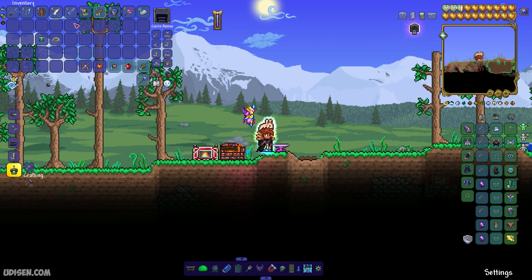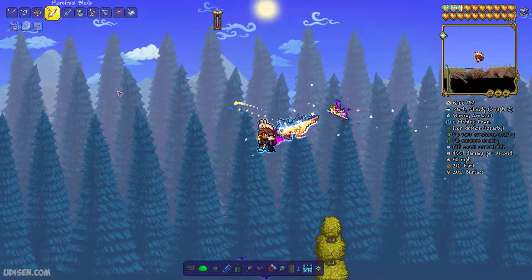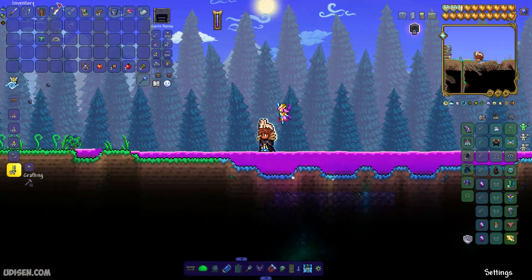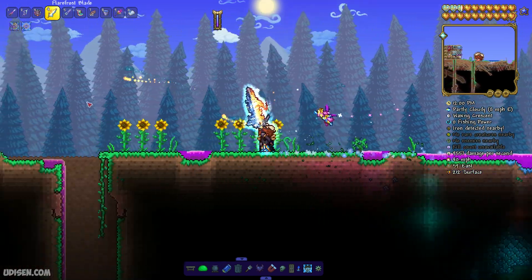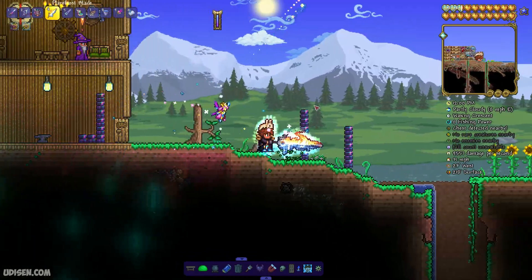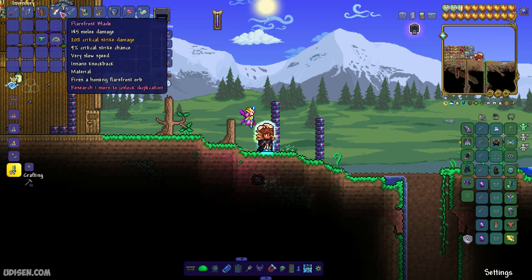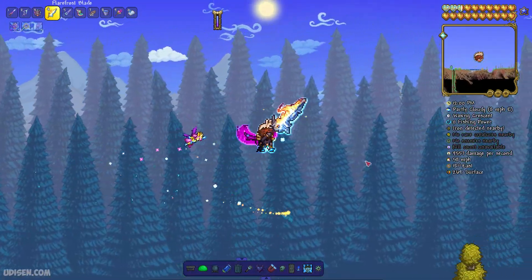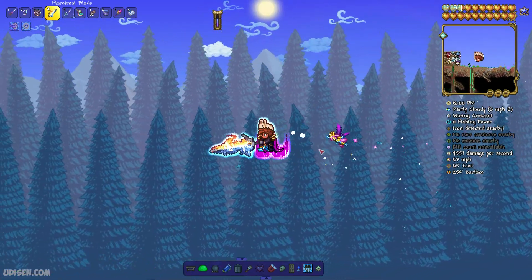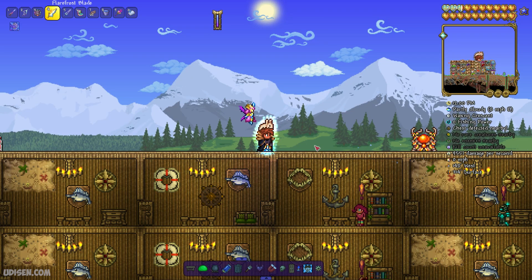It is an important component for the Exo Blade — the high-end weapon. But the Frost Blade itself is also a good weapon, which fires a homing Flayer Frost Orb. For early Hardmode, it is a good solution in my opinion. Insane knockback, very slow speed. Nothing too special. I'm not sure how useful it is, because I've already used too many cheats, so I can't judge its true value.